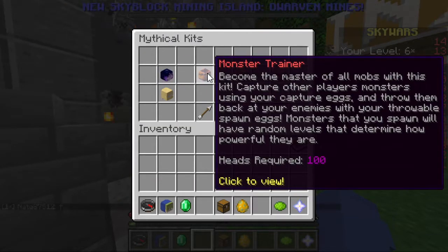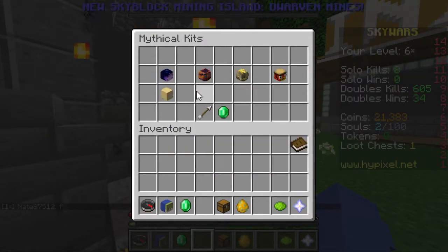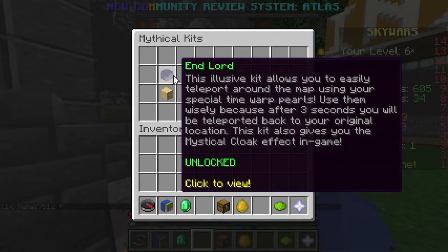Endlord is 25 heads. Moss trainer is 100. Netherlord is 100. Fishmonger is 100. All of them are 100 other than Endlord, I believe.